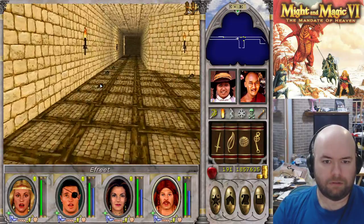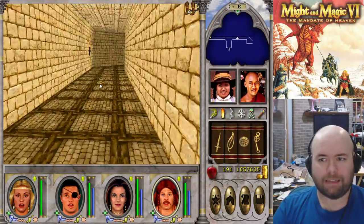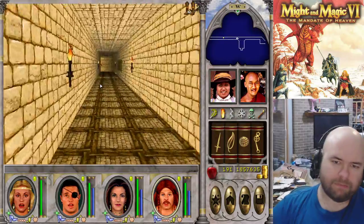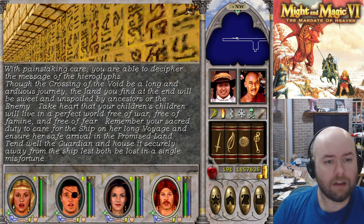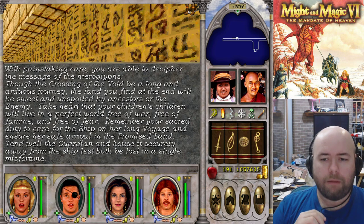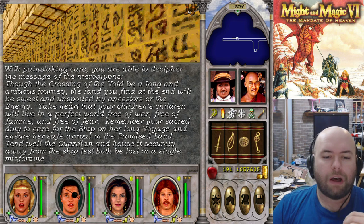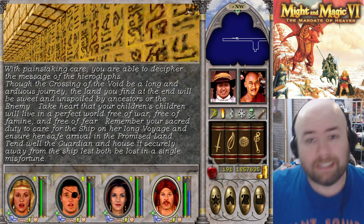Loot is very random on genies. Most times it's nothing, sometimes it's a completely random item. A vampiric titanic trident - who likes tridents? I do, except I don't have the spear skill in this game. There's a tapestry: 'With painstaking care you're able to decipher the hieroglyphics. Though the crossing of the void be a long and arduous journey, the land you will find at the end will be sweet and unspoiled. Your children's children will live in a perfect world free from war, free from famine, and free of fear. Remember your sacred duty to care for the ship on her long voyage and ensure her safe arrival in the promised land. Tend well the guardian and house it securely away from the ship, lest both be lost in a single misfortune.' So now it's time for me to dump some backstory on you.